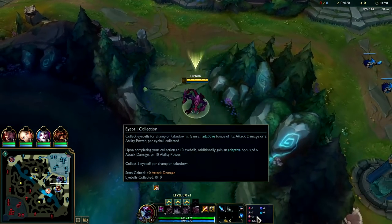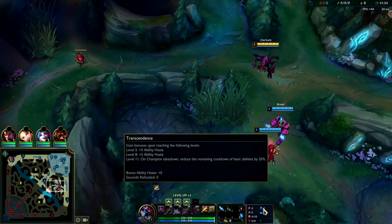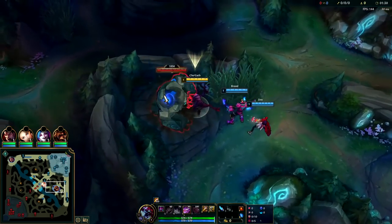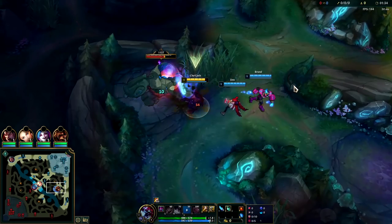For your runes, you want Predator, Cheap Shot with Eyeball, Ultimate Hunter, Transcendence, and Waterwalking. For your secondary runes, you can go for Triumph and Tenacity in the Precision Tree, though Sorcery is a very good option. Highly recommend it.